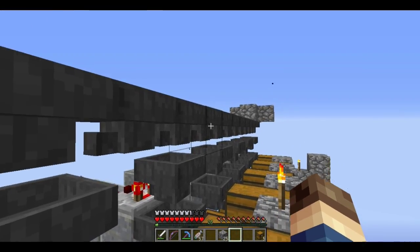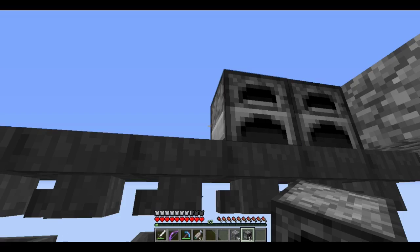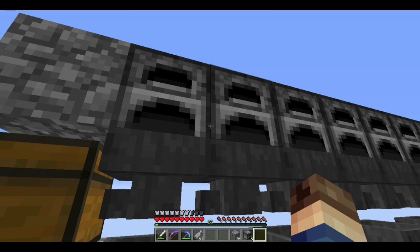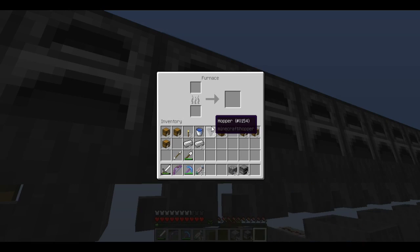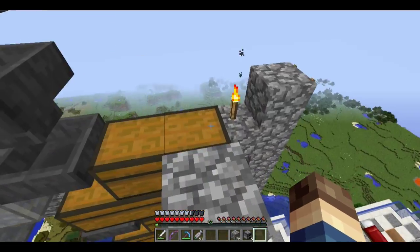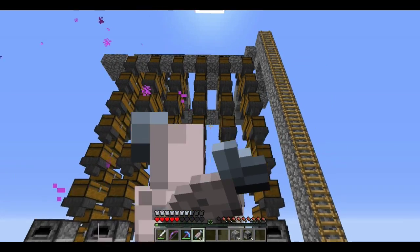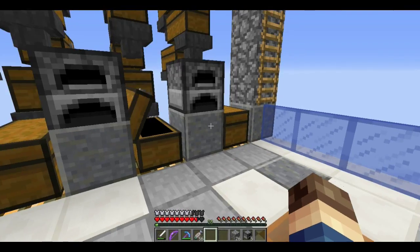The last thing I'm going to do is put a bunch of furnaces above these hoppers. The reason is that it will reduce lag a little bit — hoppers are looking to pick up items on the ground unless they have a valid inventory, like from a furnace, that they can take from. In that case they will not look to pick up items, and that saves just a little on resource usage. So now this is pretty much done. I might AFK here for like ten hours or so overnight, and I'll see what we get.